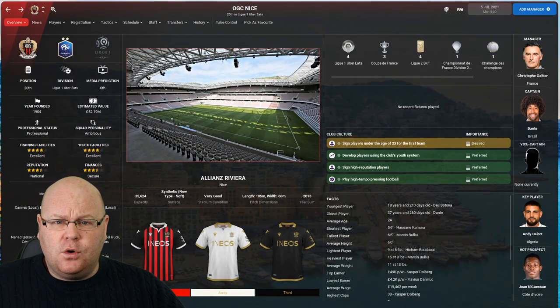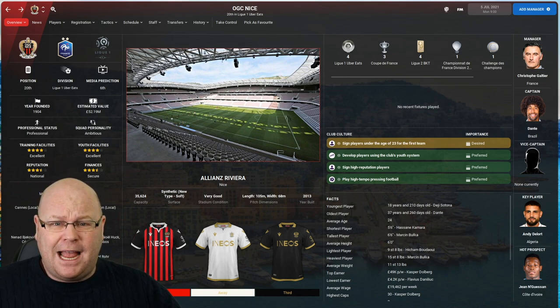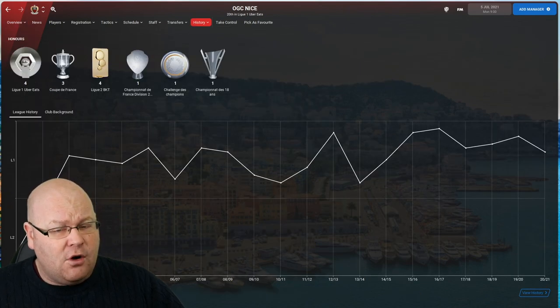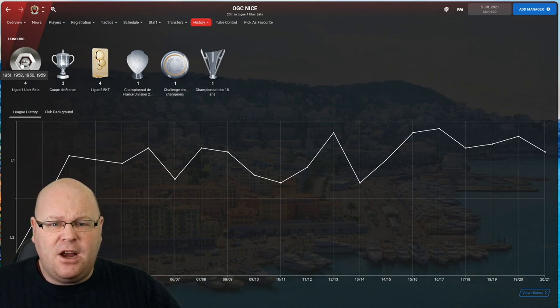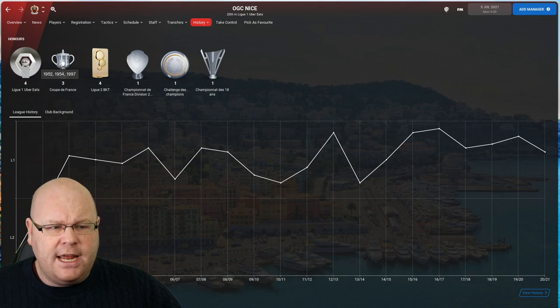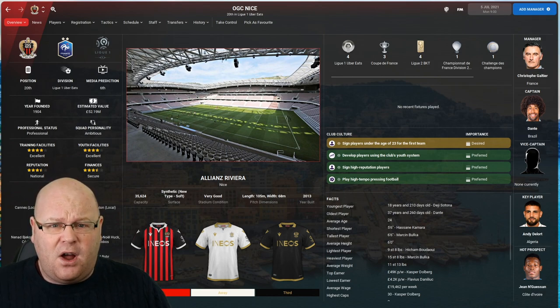Alternatively, you could head to the Côte d'Azur to take over upwardly mobile Nice, who start the season with a minus one point deduction. They signalled their ambitions by appointing Christophe Gaultier, who'd recently won the title with Lille. Nice have won Ligue 1 — granted, a long time ago — with the most recent of their four league titles coming in 1959. They've won the Coupe de France three times: in 1952, 1954, and most recently 1997. You'd be playing at the Allianz Riviera, which holds just over 35,000 fans.